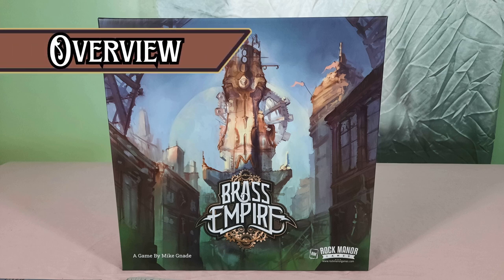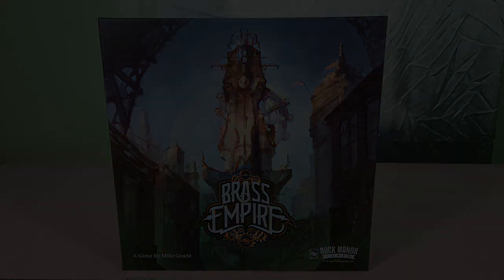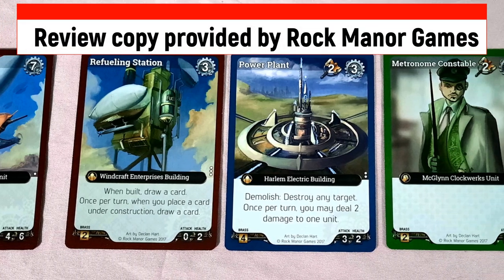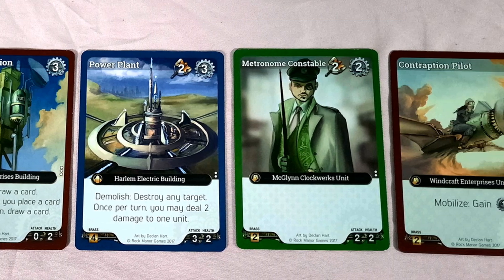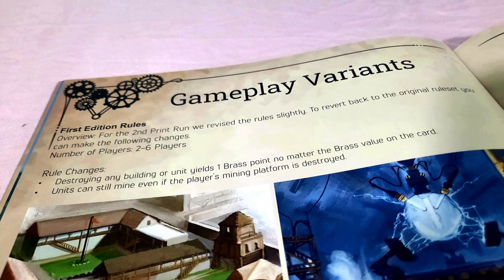Brass Empire is a head-to-head deck-building game where steampunk corporations compete to mine the most brass. However, this isn't simply a matter of industrial prowess. The corporations have no qualms about sending soldiers and war machines to attack and destroy their competition. This is a new edition of Brass Empire that includes some alterations to the rules, though this is my first time experiencing the game. There is a page of the rulebook dedicated to reverting to the way the previous edition was played, if that's something that interests you.